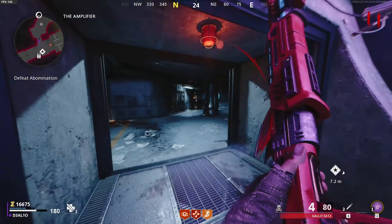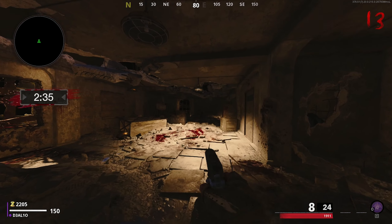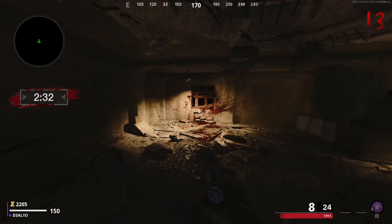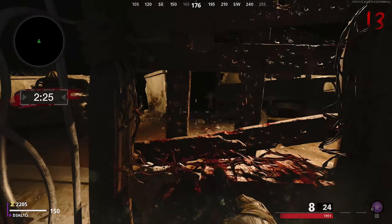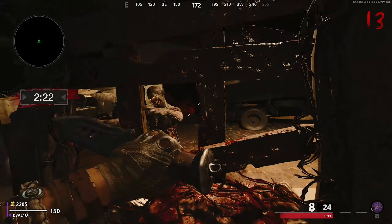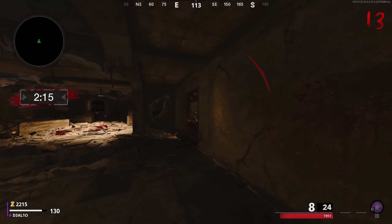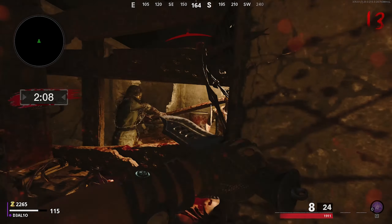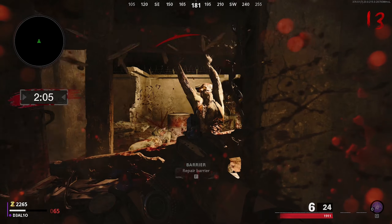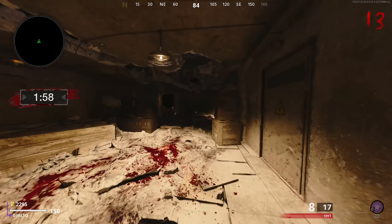This map also has cool side objectives. In the arcade area you can play the original Nacht totem from World at War — it literally says Call of Duty World at War on the arcade machine. It takes you to a little area where you survive with limited ammo against zombies on a timer, and you can earn loot crates. I really wonder why they didn't make a full Nacht survival map when it's literally already in this map — missed opportunity.